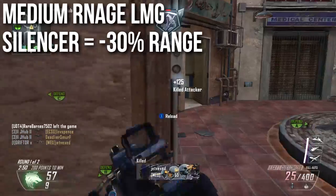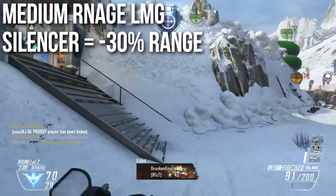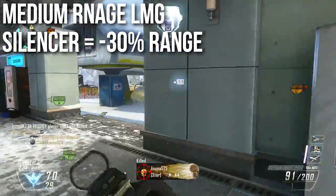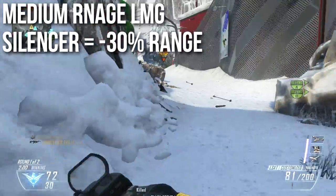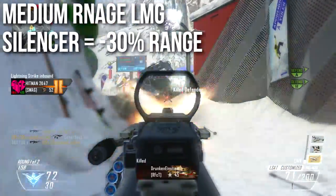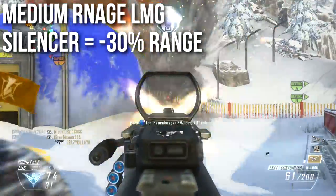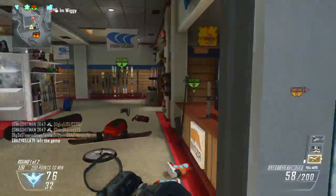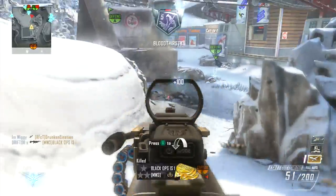The MK48 is top of its class when it comes to range and damage over range, while the QBB is at the bottom. The LSAT and the Hammerhead sit nicely in the middle. If you put a silencer on your weapon, you get 30 less range — your damage profile over that range is shifted by 30. It does not move the actual damage numbers, but it changes the ranges at which your damage will decrease.